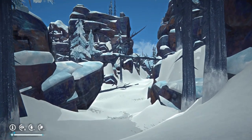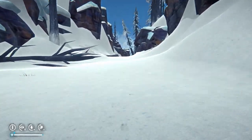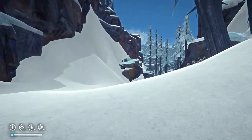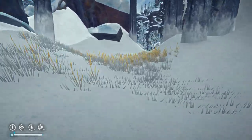Welcome, Intrepid Gamer. This is the main entry point into Hushed River Valley from Mountain Town through the cave system, and we are off to the Manifolds Vista.